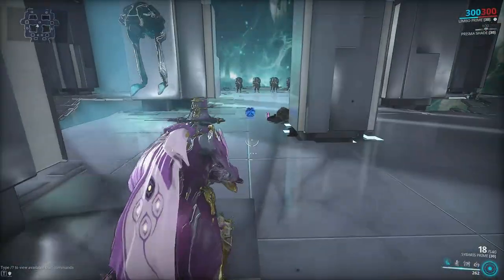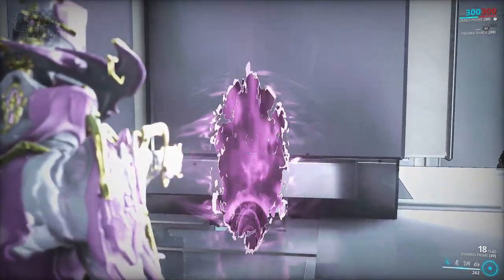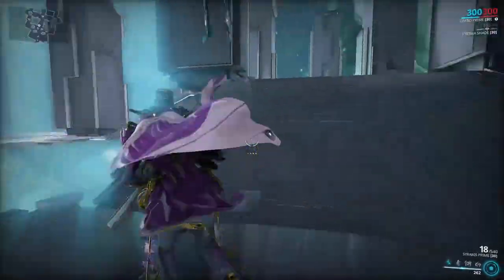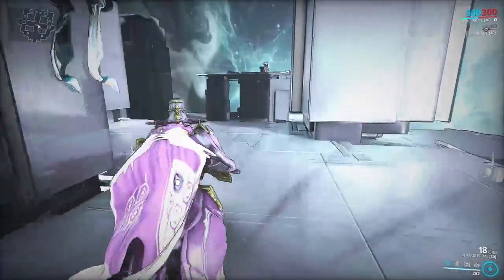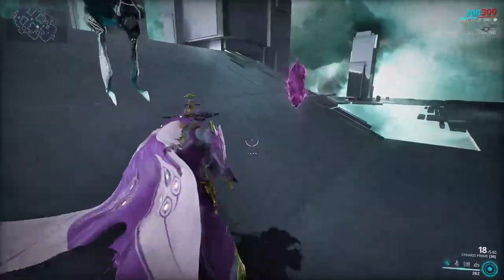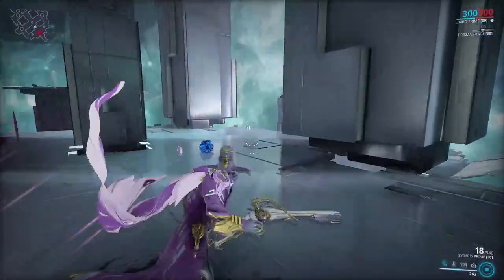When Limbo performs Rift Walk, he will leave a small portal that teammates can enter to join the rift plane as well. While in the rift plane, you and your allies will regenerate 2 energy per second, and killing a rift-bound enemy grants Limbo 10 energy. Limbo can stay indefinitely in the rift plane during Rift Walk until you press dodge again, enter a nullifier bubble, or fall into a pit and reset.